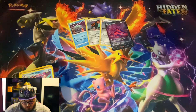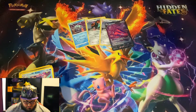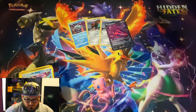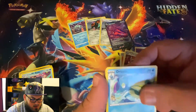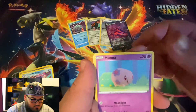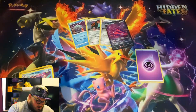Dropped our last pack on the floor — RIP PSA 10 as they say. Energy Search, Team Yellgrin, Drizzle, Silly Cobra, Mincino, Alpix, Muna, Rosalia, a Reverse Gossiflor, and a Noctowl.